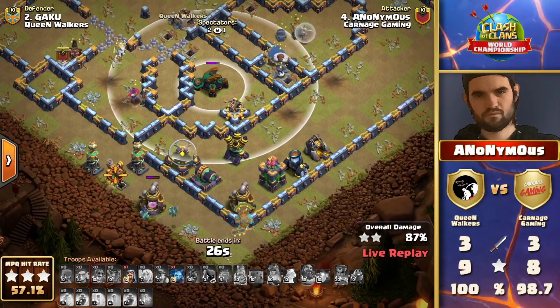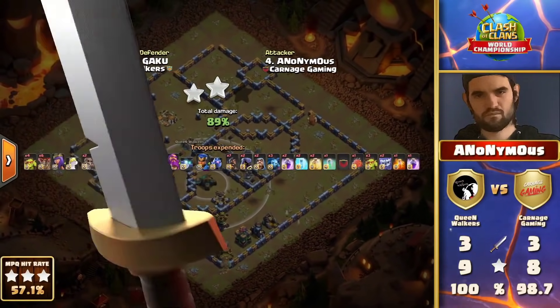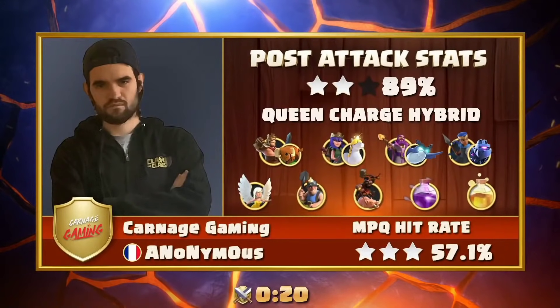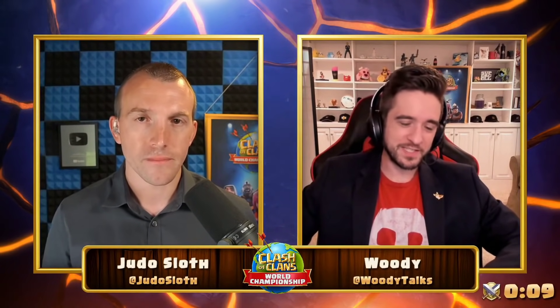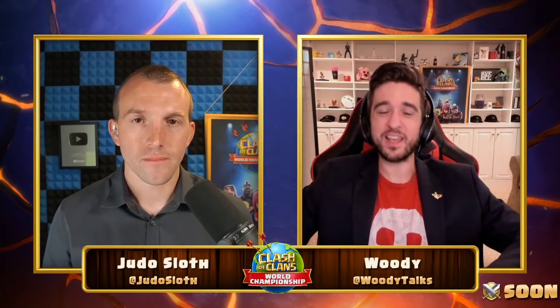I do question the Yeti Blimp at the very start — was that misplaced? Was he aiming to get the multi-target inferno on the right-hand side? The pathing created really wasn't that difficult in terms of funneling for the queen. Getting that multi would have been far more valuable. Where he placed it seemed very specific to get the yetis to the left-hand side of the wall. Maybe had he gotten them a couple tiles across he could have gotten the multi alongside it. That really puts the Queen Walkers at an advantage — it's the second slip-up for Carnage Gaming.